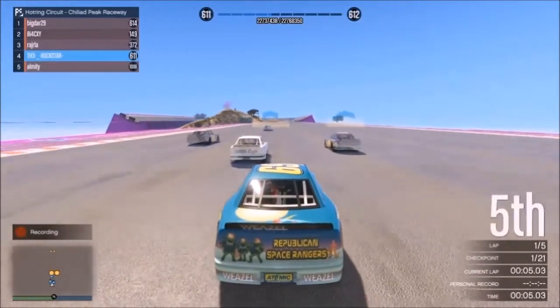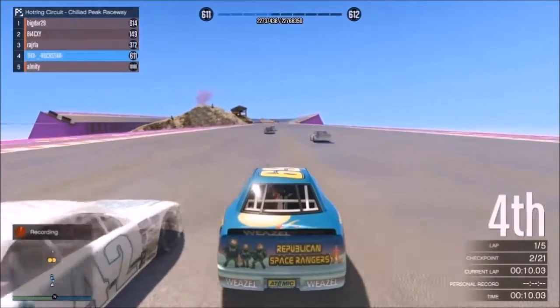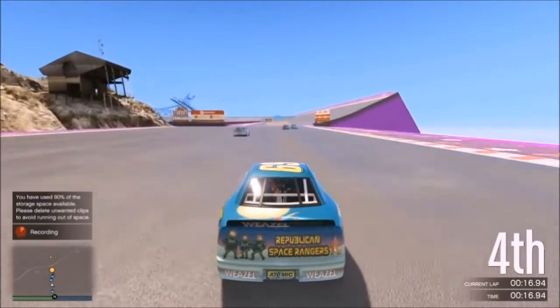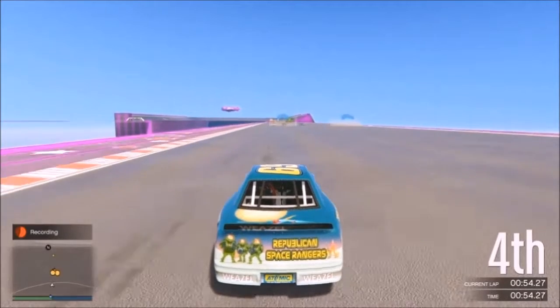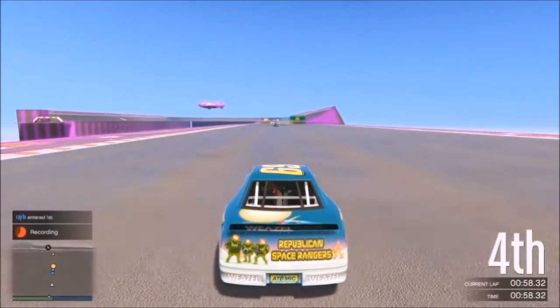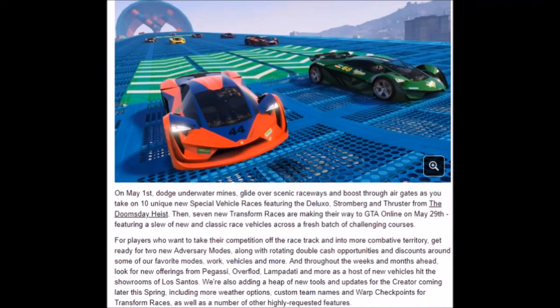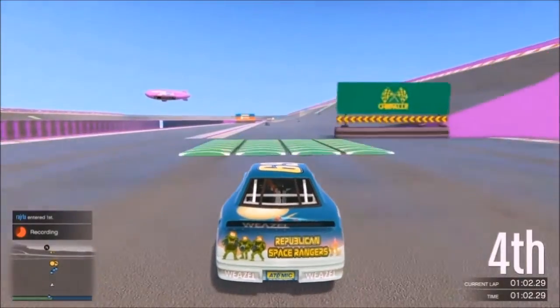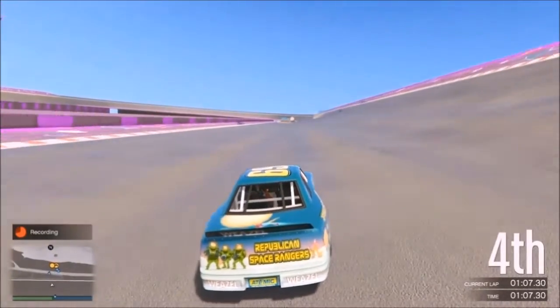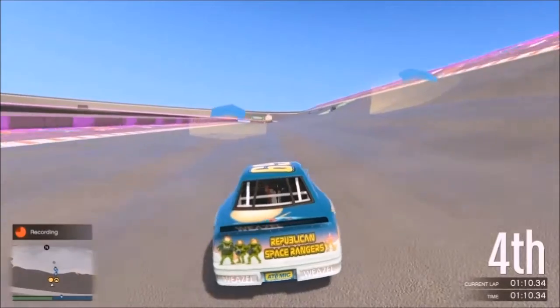Rockstar have announced some pretty cool new content coming out over the next few weeks. One of those will be the new Target Assault mode coming on April the 3rd — a frantic race for up to eight teams of two players each. There's also a new update on May the 1st with some new content to check out. Rockstar promises more coming soon, so it will be really interesting to see what the new content is. Thanks for watching — don't forget to subscribe and drop a like if you enjoyed it, and I'll catch you guys in a new video soon.